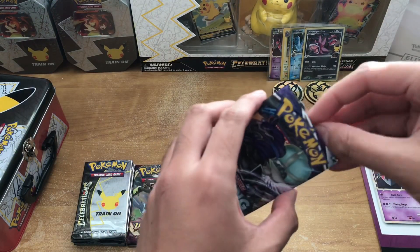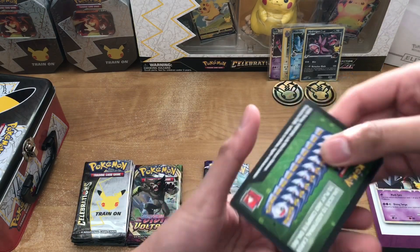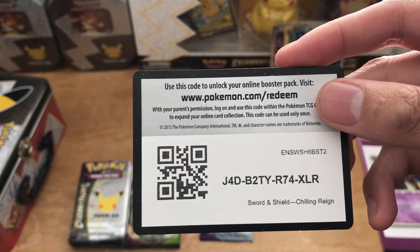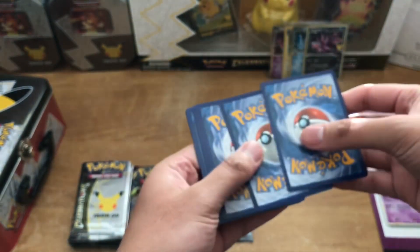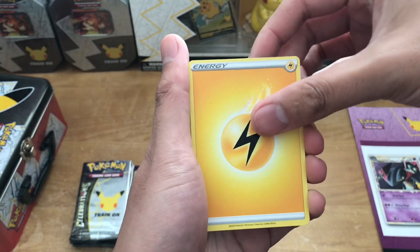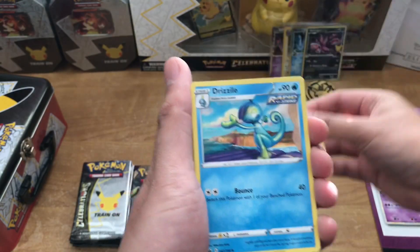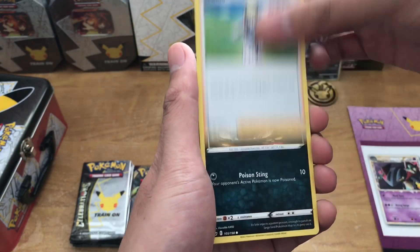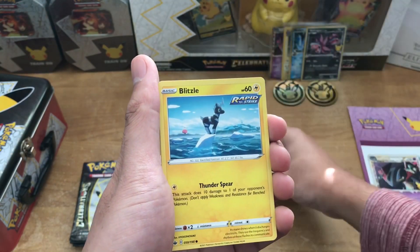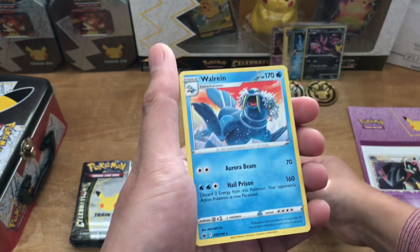Let's start off with the Chilling Rain Booster Pack. Got my handy-dandy scissors — I already cut off the tops of these boosters so it'll be easier to pull. Here's the code card. Lightning Energy, Blitzel, Aeron, a Reverse Holo Old Cemetery, and a regular Rare Walrein.